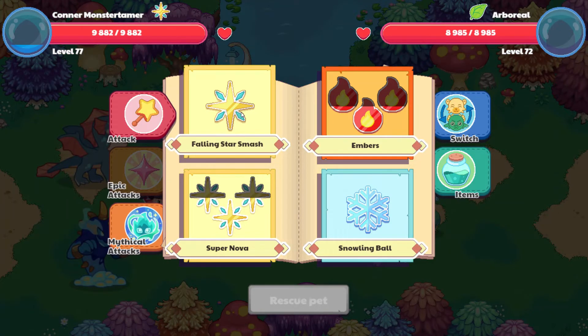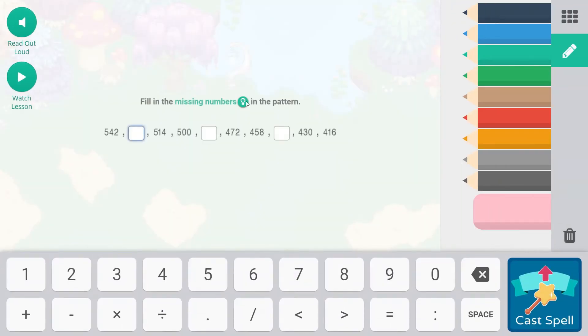Here is our gorilla Calling Star Smash. We're going to fill in the missing numbers in the pattern. From 472 to 458 is a descending pattern going down by 14. From 542, the next number is going to be 528. If going down is hard, you can do 514 plus 14 to get 528. And from 500 minus 14, that is 486. Then from 458, that's going to be 444.